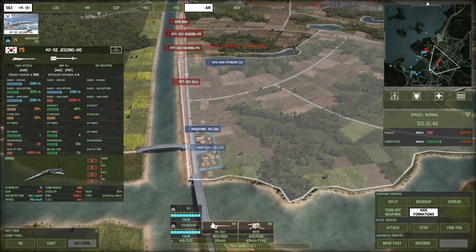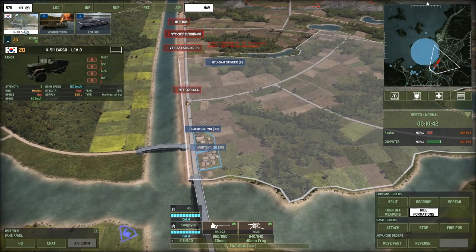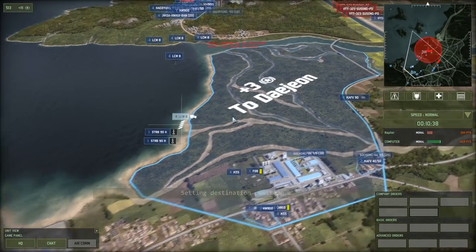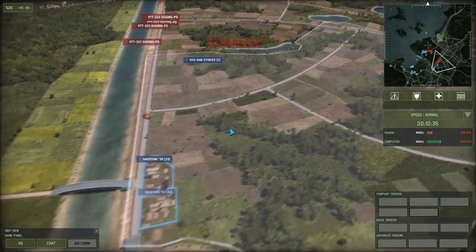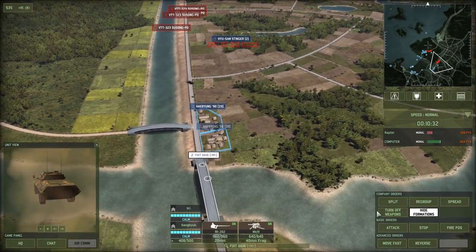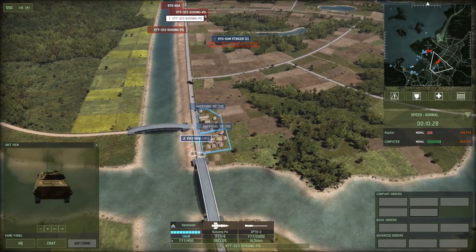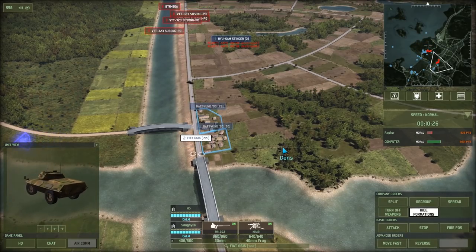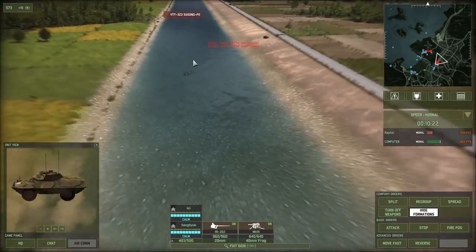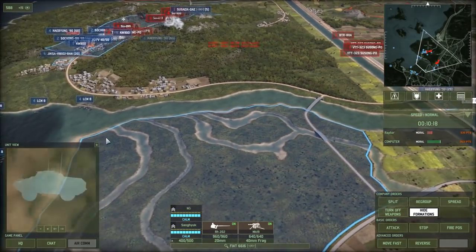We need to stop any units heading down this way. We're going to try to drop naval reinforcements there to get those Swedish units back up. Our military is doing a great job blocking the crossroads. Susung Poes have ATGMs on board — let's hide our FIATs, keep an eye on them, and destroy the enemy. They are able to cross amphibiously, but it doesn't look like they're interested in doing that.